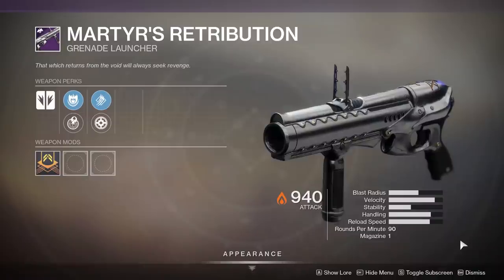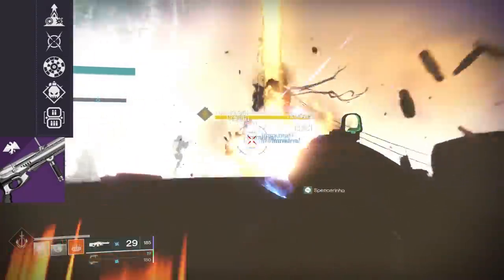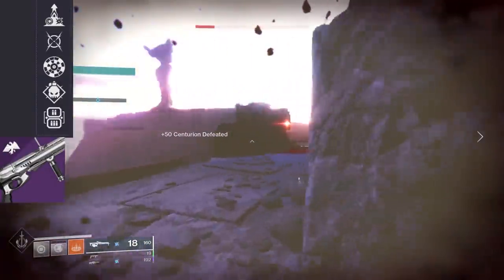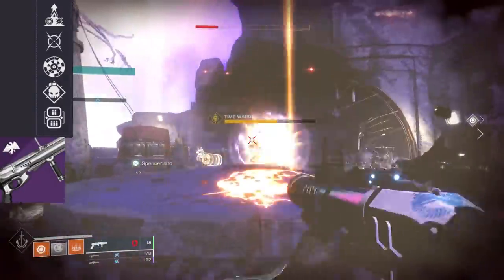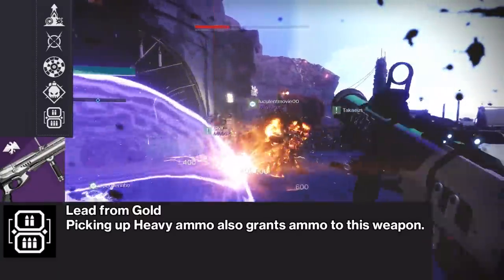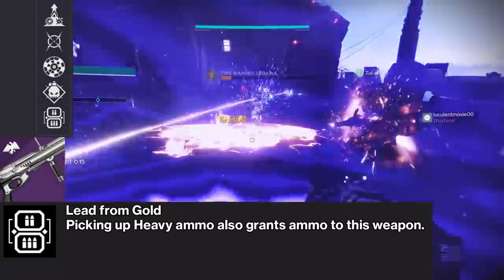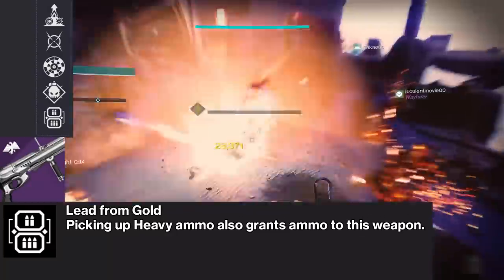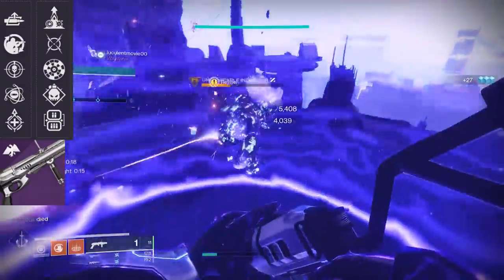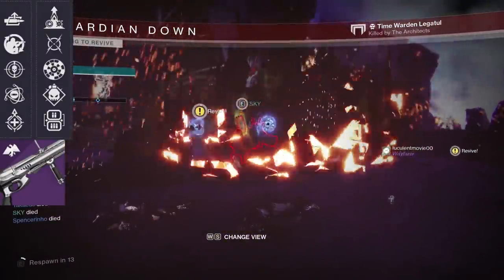Next up is Martyr's Retribution, a 90 RPM Energy Grenade Launcher. In the final column we're looking at Elemental Capacitor, Moving Target, Range Finder, Demolitionist, and a new perk called Lead from Gold, where picking up Heavy Ammo also grants ammo to this weapon. As a grenade launcher that means free special ammo every time you pick up a brick of heavy, and that sounds awesome. It can also come with Auto-Loading Holster, Field Prep, Threat Detector, Genesis, and Underdog in the second-to-last column.